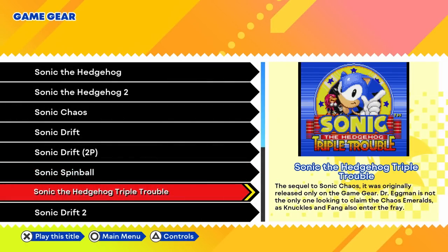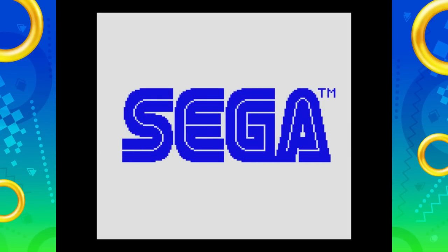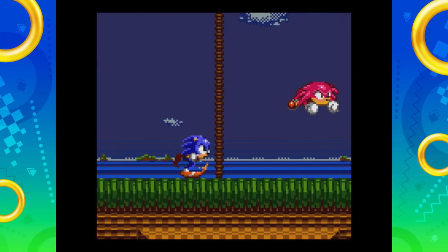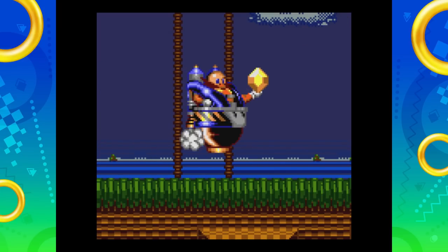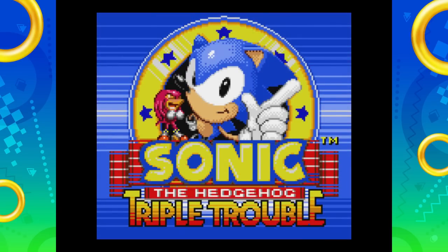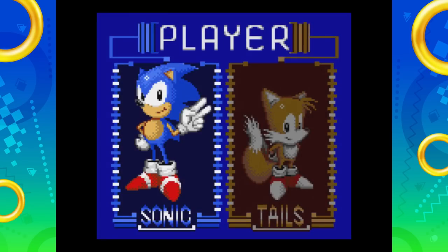Back to the game catalog. We have Sonic the Hedgehog Triple Trouble — the sequel to Sonic Chaos, originally released only on the Game Gear. Dr. Eggman is not the only one looking to claim the Chaos Emeralds, as Knuckles and Fang also enter the fray. Fang is actually one of the characters we see in the brand new Sonic Superstars that's coming out. There are all the Chaos Emeralds getting stolen by Knuckles. Sonic's chasing after him, Tails is not too far behind. But Eggman has one — not good. So this was 1994. We got Sonic the Hedgehog Triple Trouble — this is a really neat one.